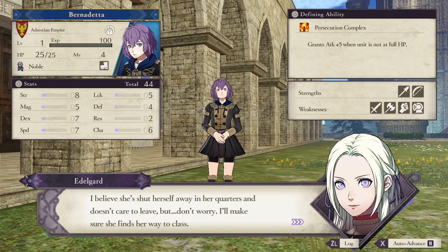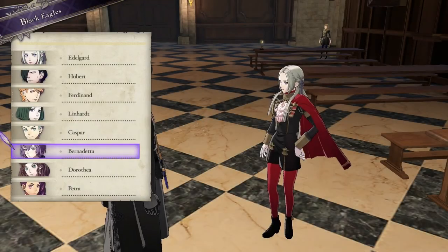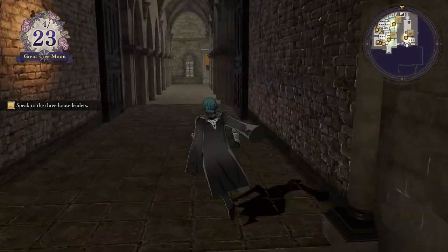It takes about six months of in-game time to coax her out of her room. She'll turn up in fights and stuff, but in the story mode she's always in her room. And you've got to talk to her repeatedly through the crack in the door in order to start coaxing her out and seeing her around the monastery.